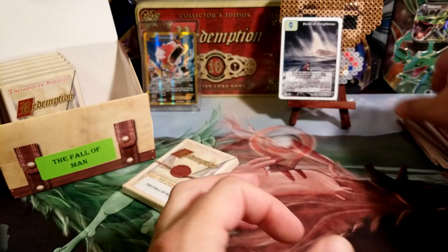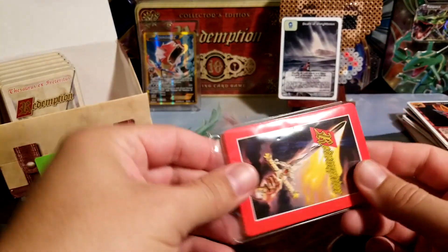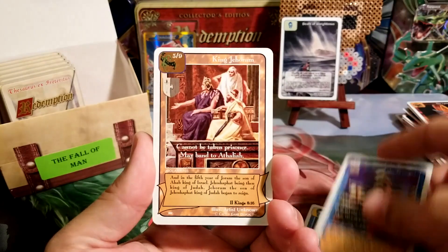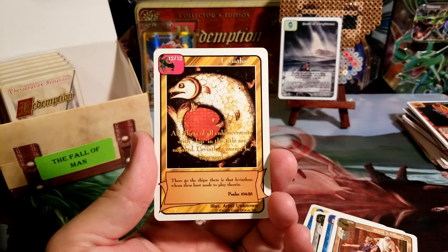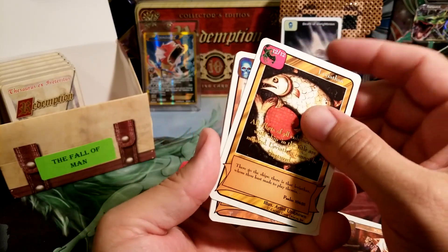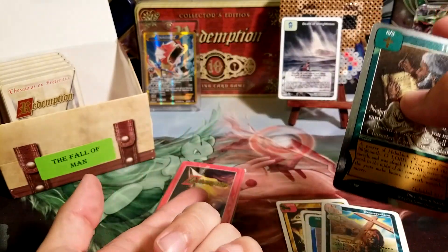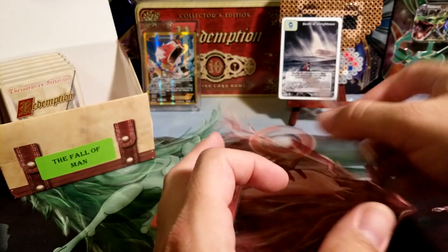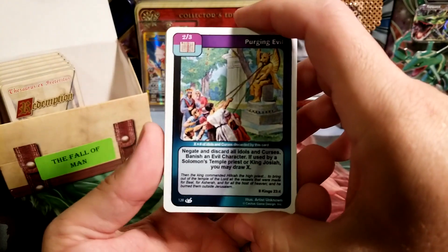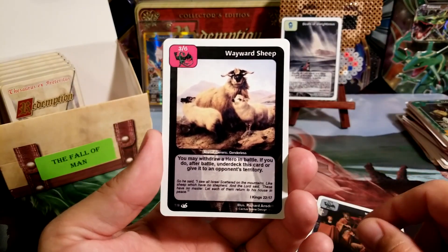The last pack of this opening. Still looking for that Grapes — I know it's in one of these. Hey, there's a Leviathan! That's not the one I want, but that is the second time I have pulled the old Leviathan in one of these Fall of Man packs. It's trolling me big time. Wouldn't that be something if Leviathan is right there? I kind of want to build a beast deck too with Leviathan in it — I just think that would be fun. Purging Evil, Captive Princes, King Misha, Wayward Sheep — speaking of a beast deck, or a beast defense.